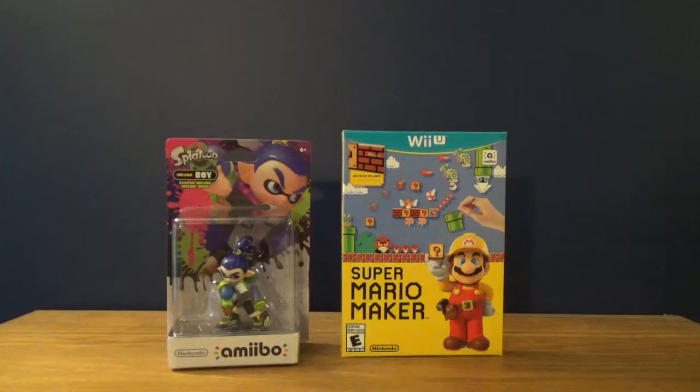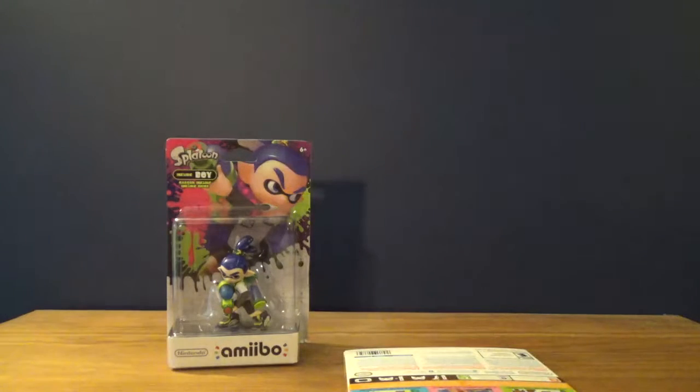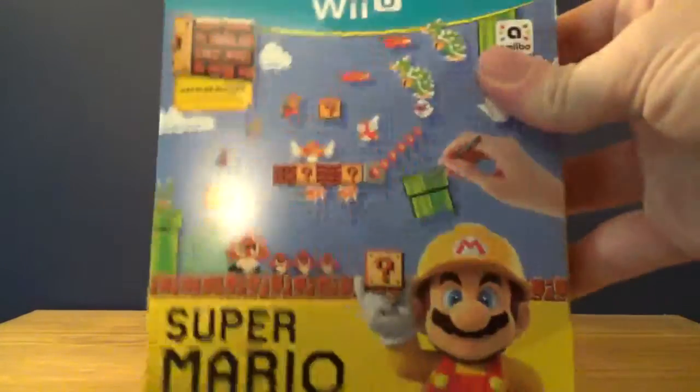I figured I wanted to do unboxings at some point. I was thinking, oh, if I ever get another Amiibo, then I'd do another unboxing — and here we go. Another unboxing. Number one, we got two subjects here. First of all, we've got Mario Maker right here. And then we have the Splatoon Inkling. So the main star of the show is Mario Maker right here.